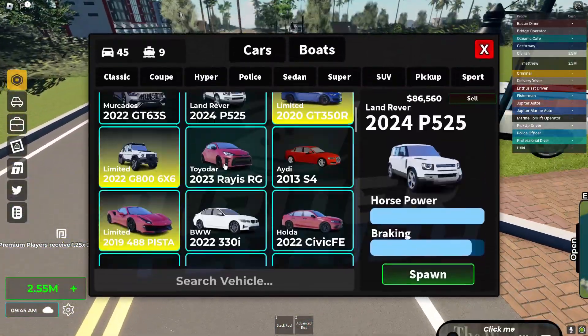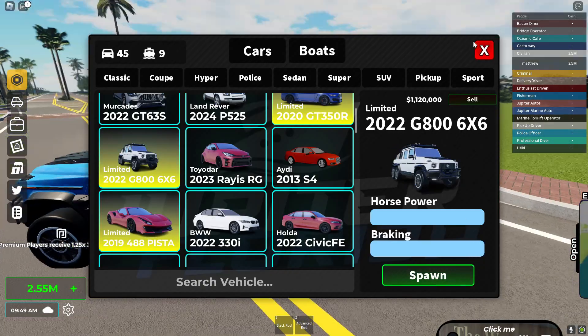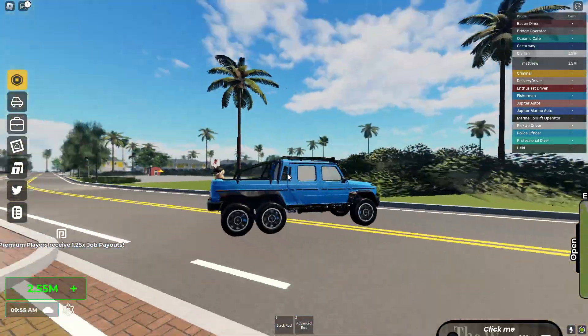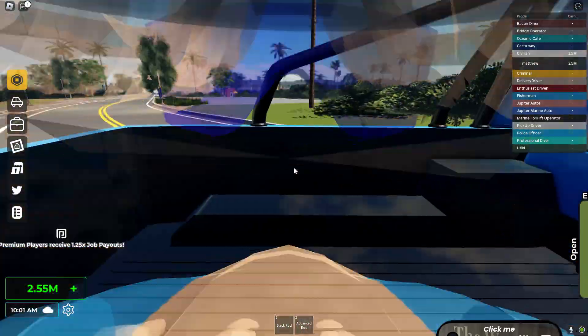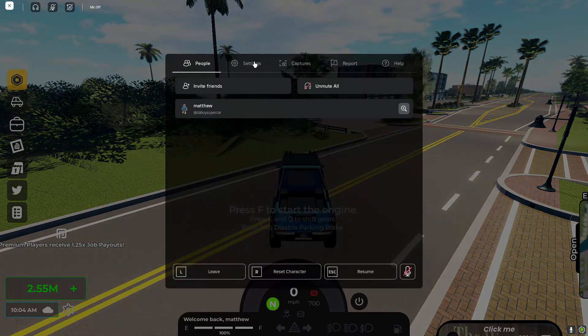Now for the next car, which is the brand new 2022 Six by Six - oh my god, this thing is pretty insane. I got it in a nice blue. Another cool thing is you can sit in the back of this thing, which is my favorite feature, and it's also good for towing boats. Let's go and get a startup sound test.